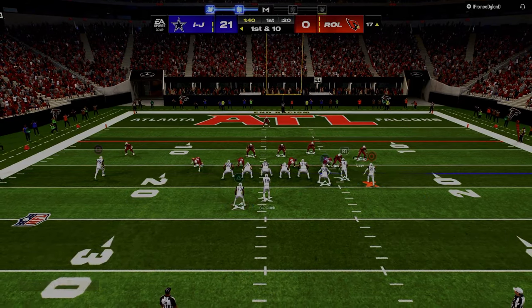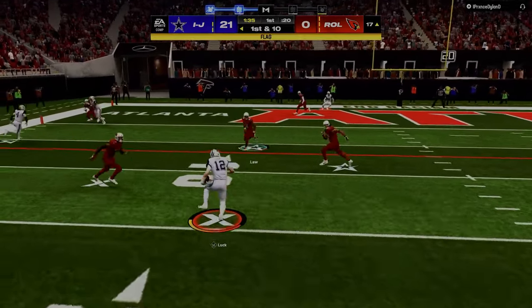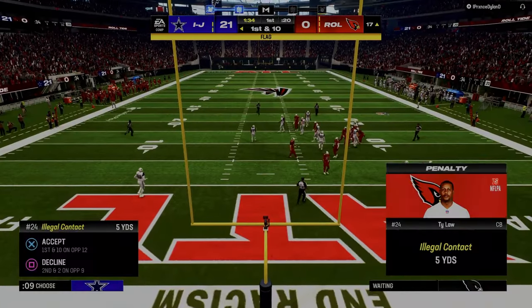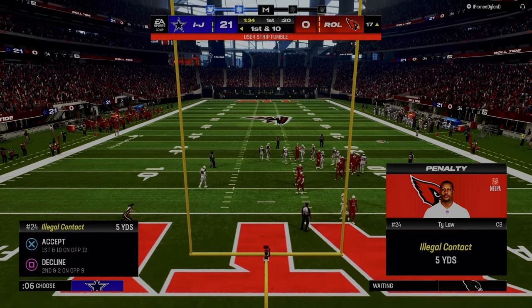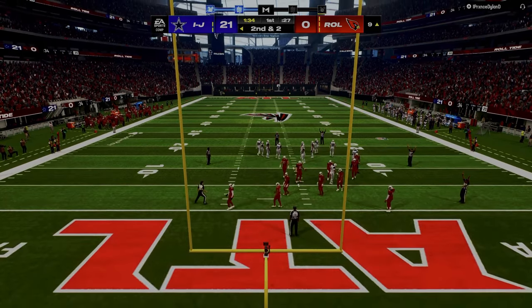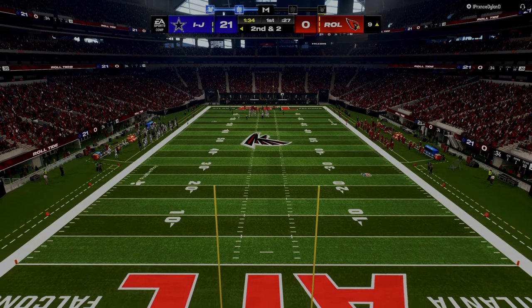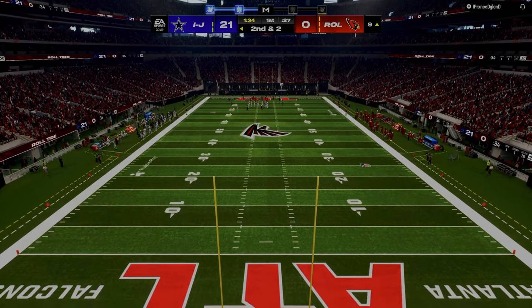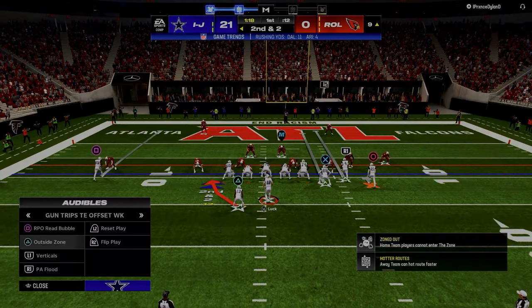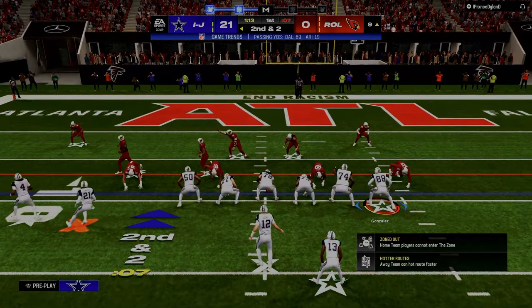You could make an argument that the most common stuff is the most effective, but I don't think it one-to-one means that. If you think about the meta in Madden especially this year, you basically have bunch strong offset, bunch offset, bunch strong nasty, trips tight-end offset, trips tight-end offset weak — typically some version of those things. Basically three-by-one formations.